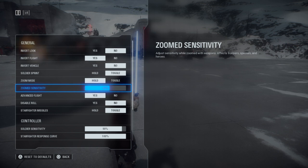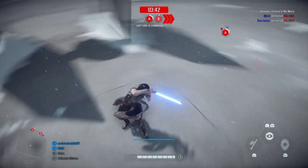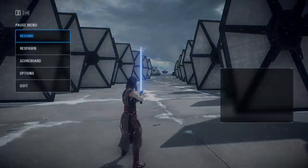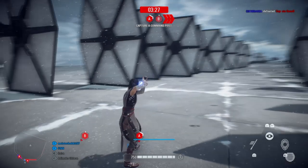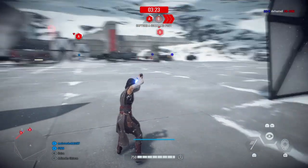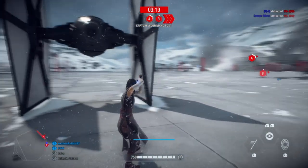I usually play on 60% zoomed sensitivity and as you can see you can turn really fast while blocking. But you can also change it to, let's say, 5, and then you can turn only really really slow — so that's also a sensitivity you should take a closer look at.